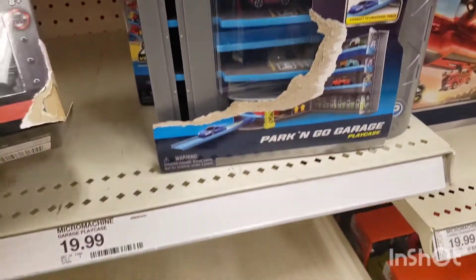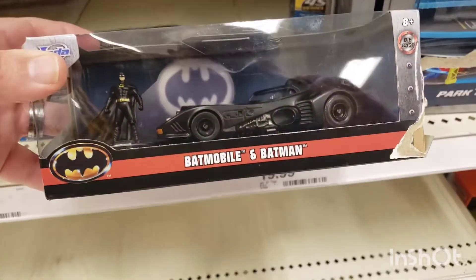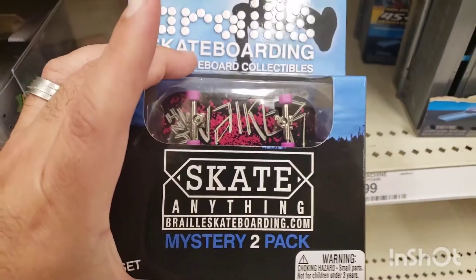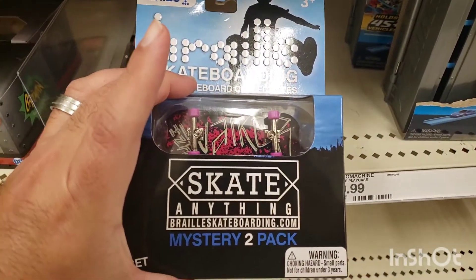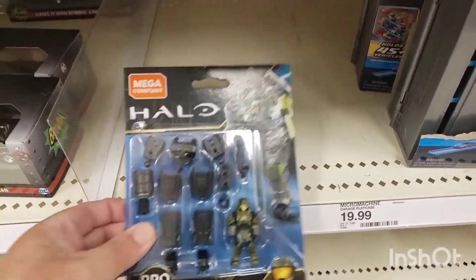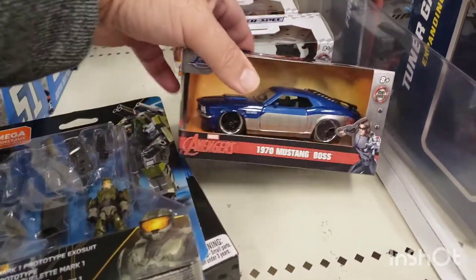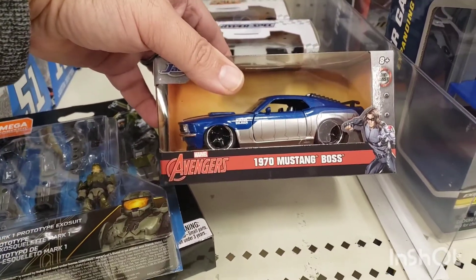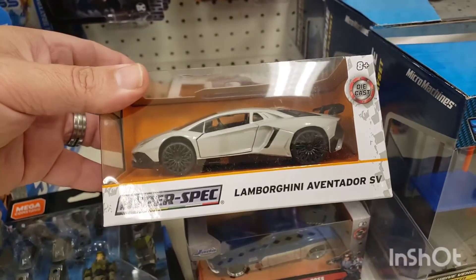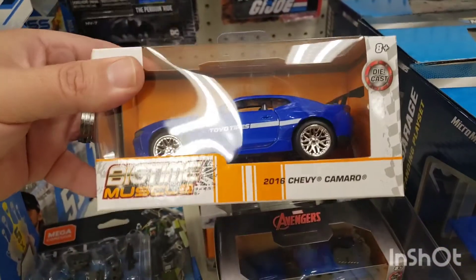Some Micro Machines — looks like a little parking structure. Check out this Batman, guys — not bad. And they have this whatever it is, another little skateboard thing. And then they have this — it's a Halo, interesting. Check out this 1970 Mustang bus — pretty cool. This is a new one I haven't seen before: this Lamborghini Aventador. And then they have this awesome 2016 Chevy Camaro.